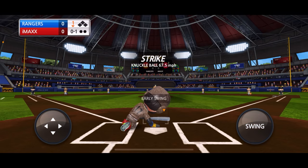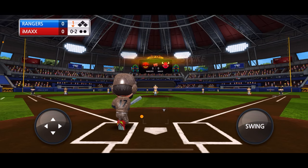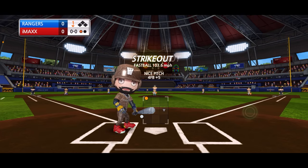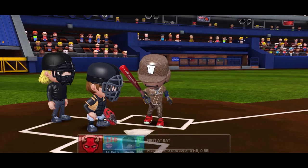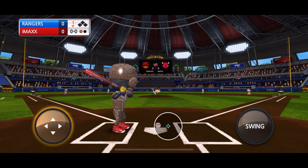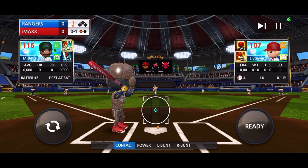First pitch of the game is a knuckleball — swinging and a miss. Fastball, another miss. Strikeout looking. I guess we found out my weakness — imax players cannot contact hit, especially against a knuckleball pitcher. That makes it a lot tougher.